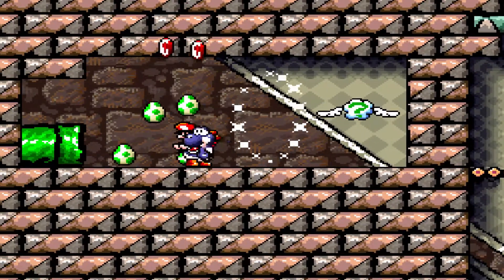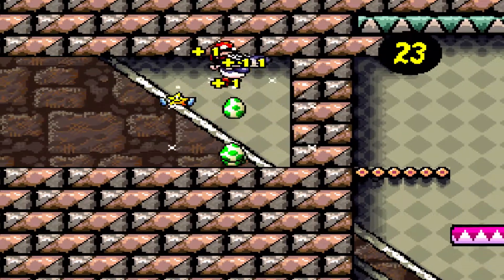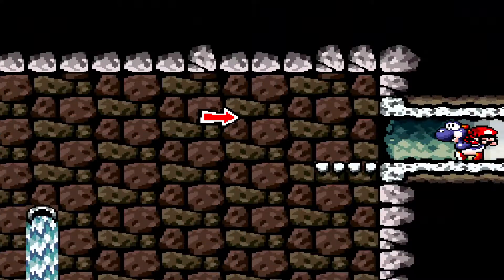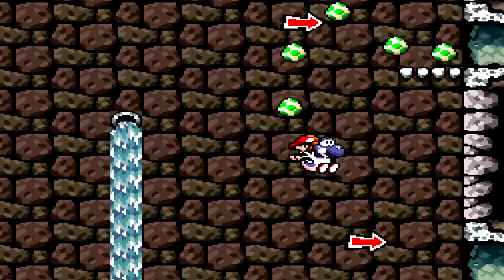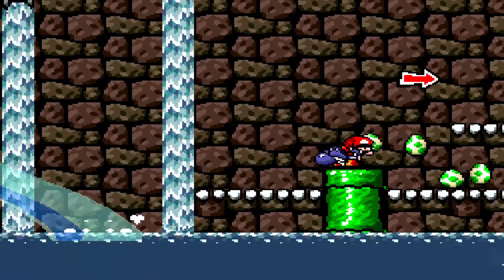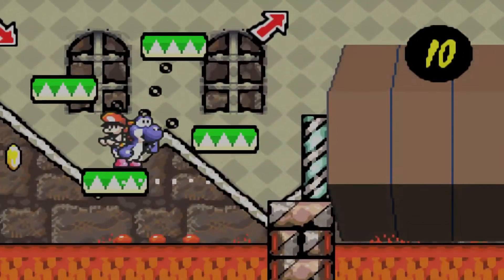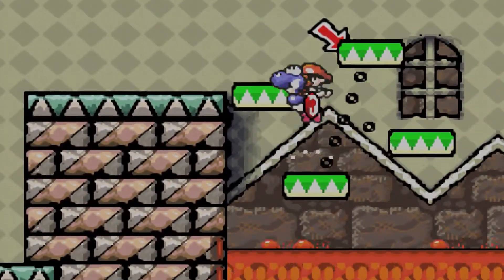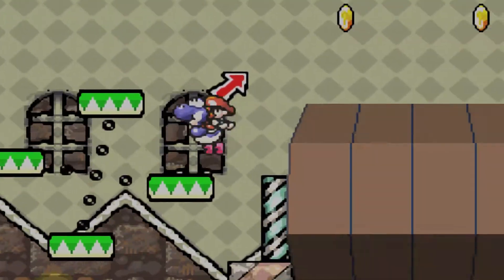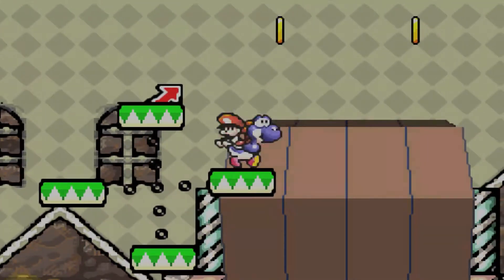Alright, here we go. We've got 20 points — 25, here we go. Don't know if you can go down here, no you can't. Alright, let's go. Now we're on the GBA version of 1-8.